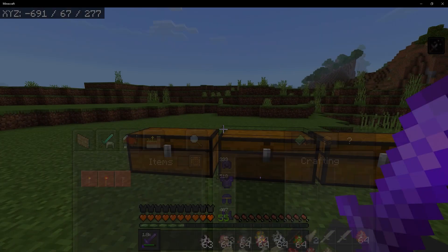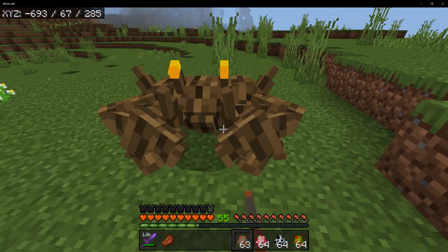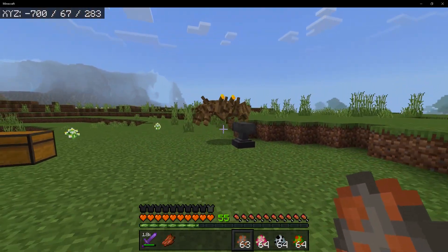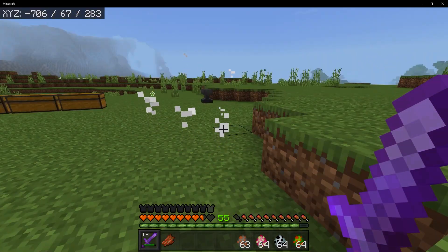Next up is the Severed — basically a crawling zombie, but you also burn in daylight. Next up is the Wood Crab. That is a very big wooden crab. I like the sound it makes — sounds like chopsticks.